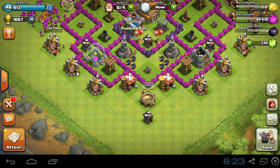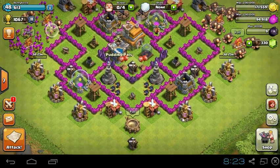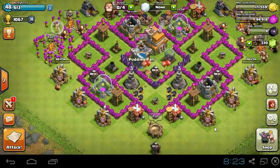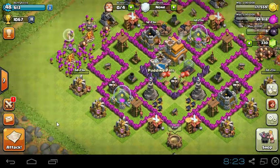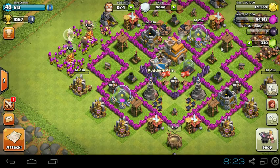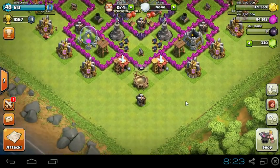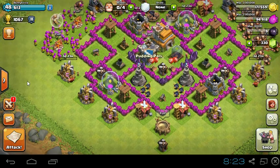Next time on the Defenses No-Go series, we'll upgrade our 2 elixir collectors to level 11, then start working on our barracks, and get our last army camp to level 6. Then we'll be set for Town Hall 7. We also have to finish our walls, so it might take a little while longer. I'll do that off recording so you guys don't have to sit through tons of attacking and upgrading 2 or 3 walls per episode.